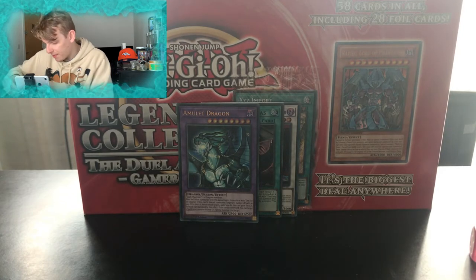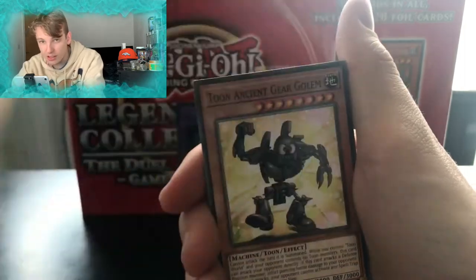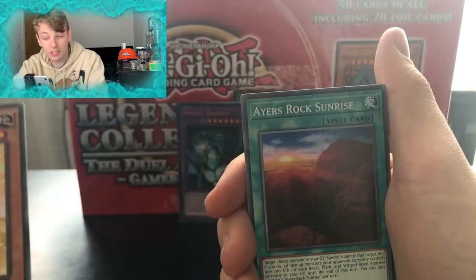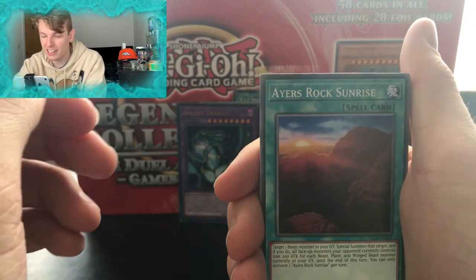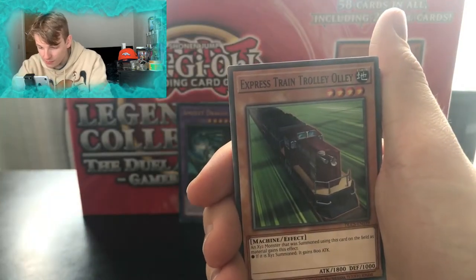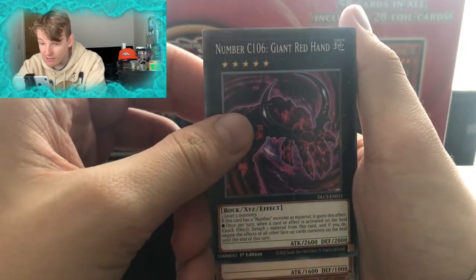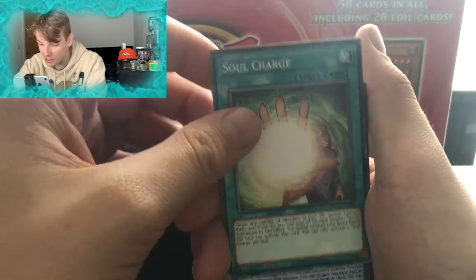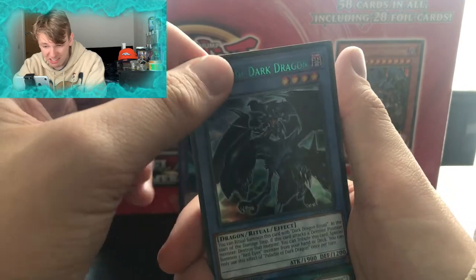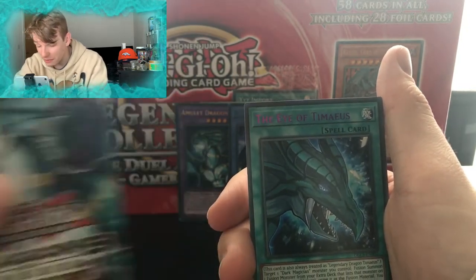Straight into the next pack, our next 18 cards. Starting off with Blackwing Hurricane the Tornado, Toon Ancient Gear Golem — we love a toon card, they look quite nice, a different kind of alternative take on regular cards. Got an Izrock Sunrise, Express Train Trolley Ollie — these names are absolutely cracking honestly. Red-Eyes Transmigration, Number C106 Giant Red Hand — nice — Fire Hand. We always love to get two hands, can't go wrong with two hands. Soul Charge, Paladin of Dark Dragon — a nice ritual card. The Eye of Timaeus, which also looks like this dragon. Is that what the dragon's called? I don't know.